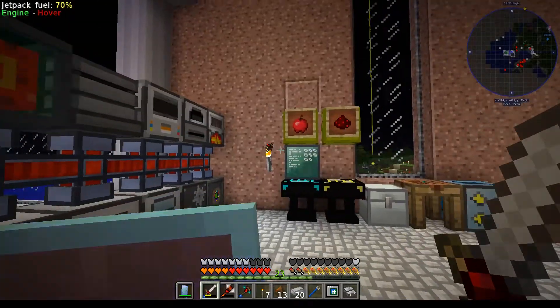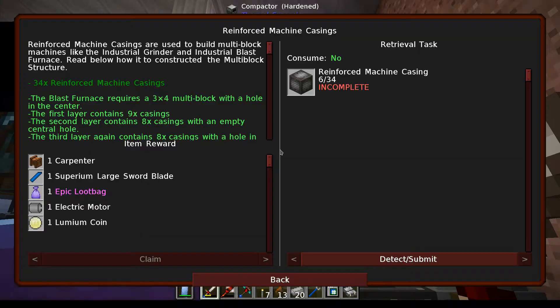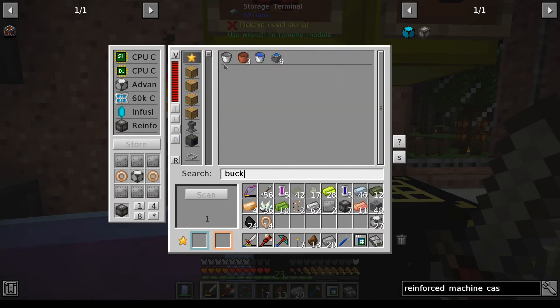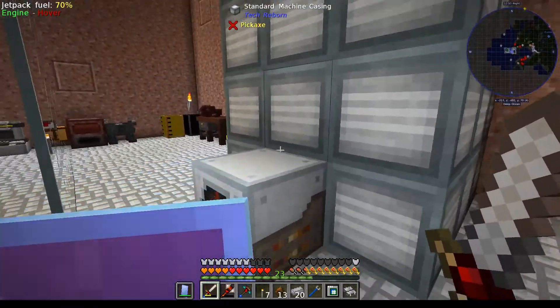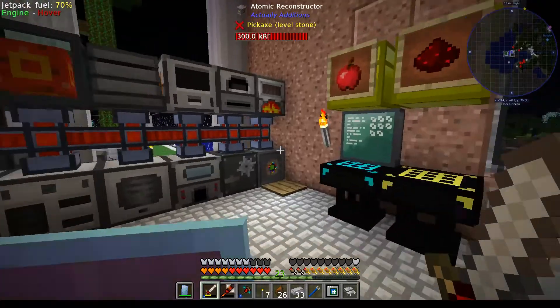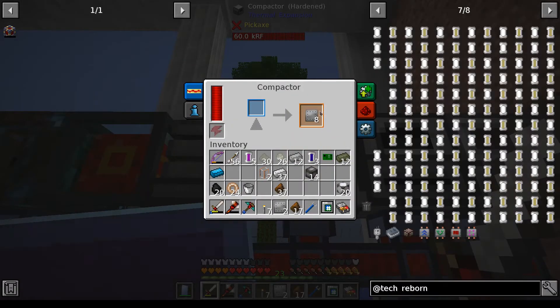I was busy with this, let's see. Six already - okay, now the bottleneck is steel. I will keep on doing this for a little while. At some point I'm going to have to take out the lava here. So I'm checking if I can make an overclocker upgrade and make that blast furnace a bit faster.